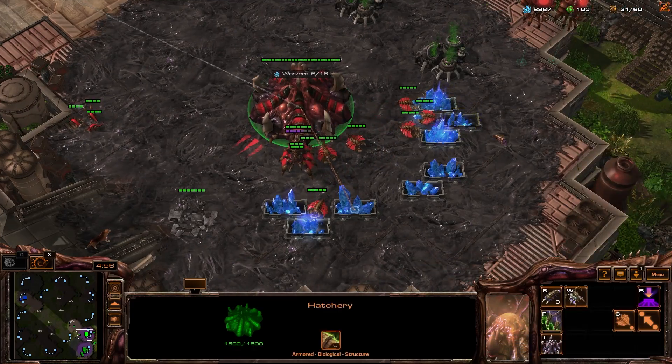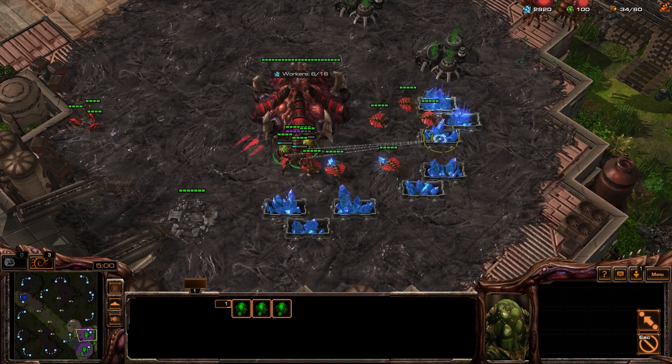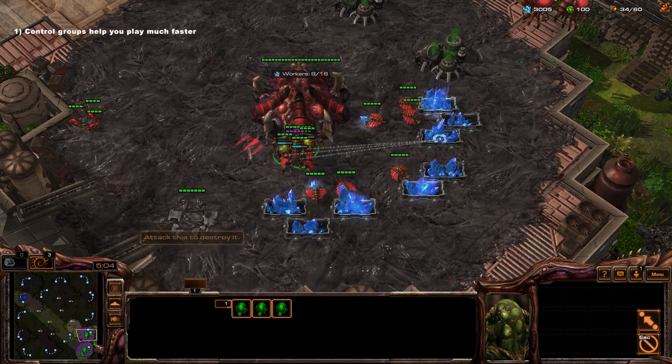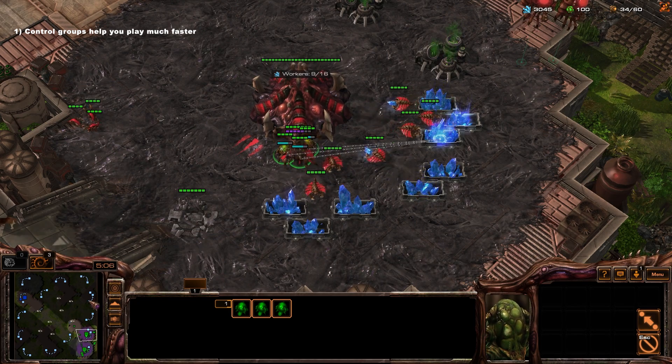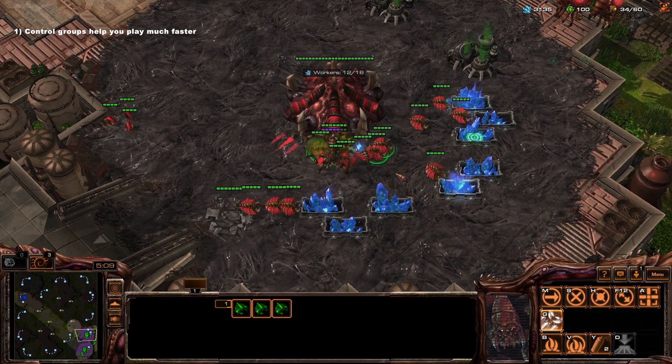Then you're going to have to go to your next base and do the same thing. The problem is that it's just really really slow, and once you get to two, three, four, or five bases you're really going to start to struggle. That's why we want to make control groups.